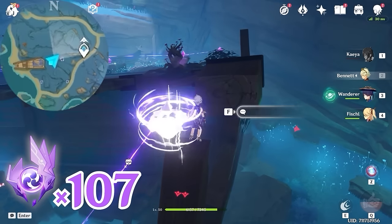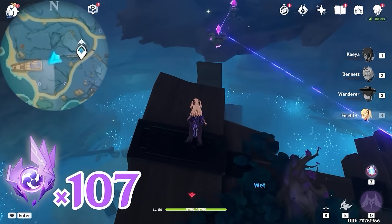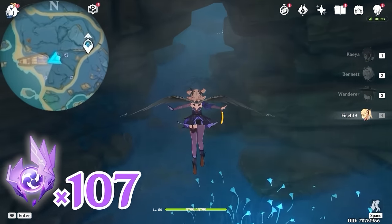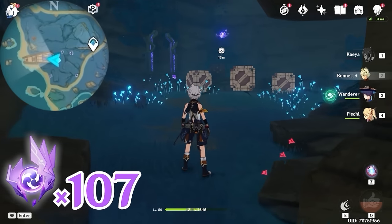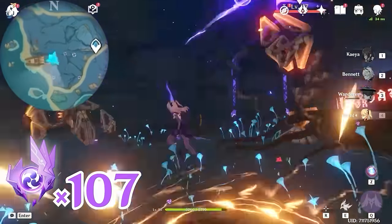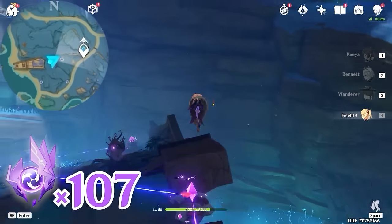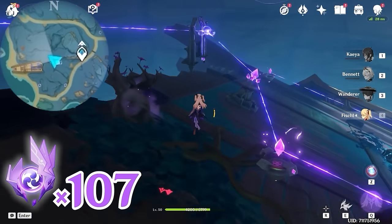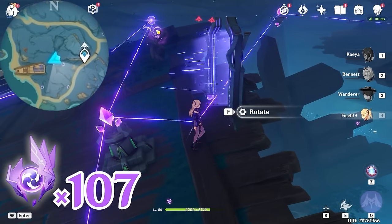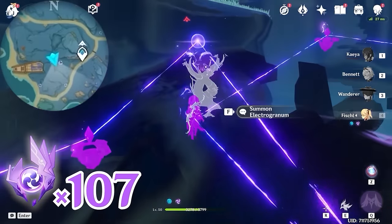After that, let's come down here and head towards southwest, bottom left on the minimap. Go through this tunnel. Inside you will find a Sealy, so let's defeat the monsters and follow the Sealy. Now the Sealy is back to this Electrogranum, and the Electrogranum is activated. Let's grab one and teleport up — this one is high in the air.